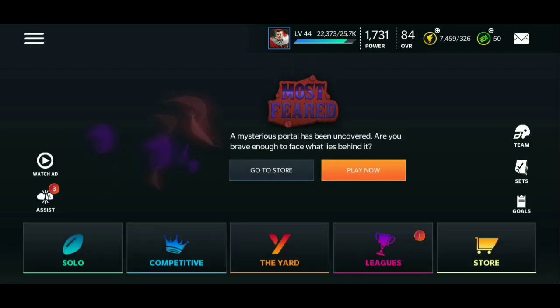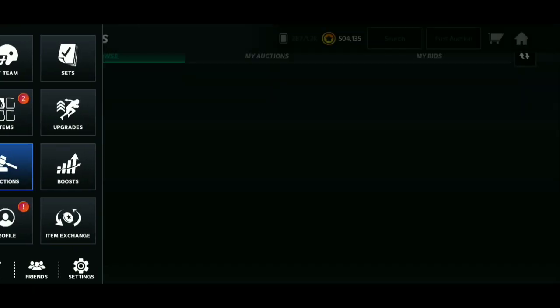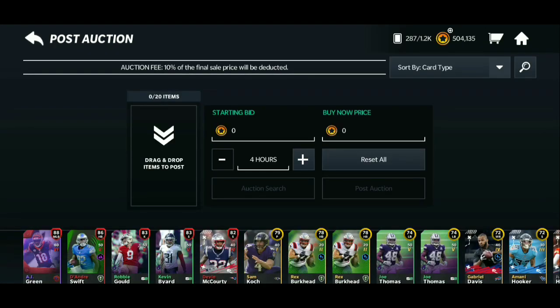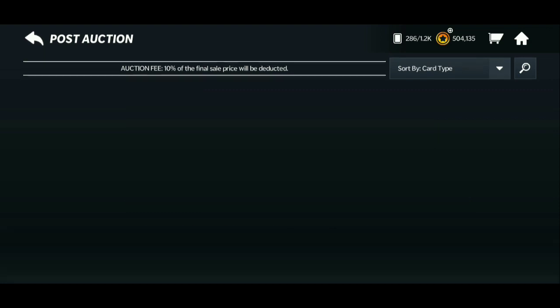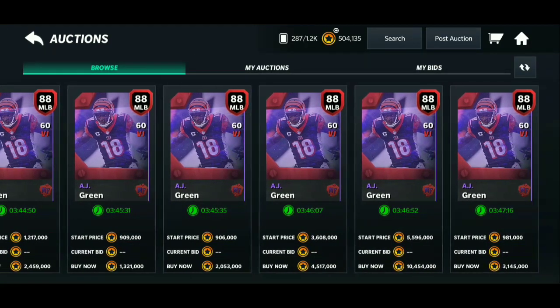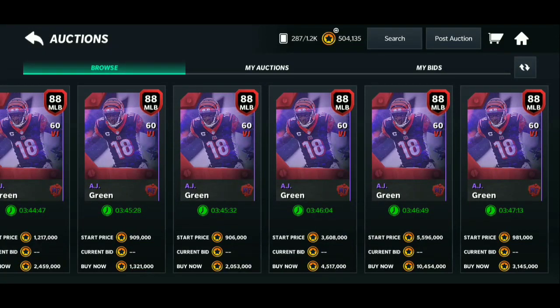I might sell him — he looked like he was a mil plus. I will make another Most Feared video later on today. Hopefully you did enjoy this one. We pulled — we got 88 middle linebacker, AJ Green, who looks like he goes for a mil plus, so that's pretty dope. I'll catch you guys in the next one, peace.